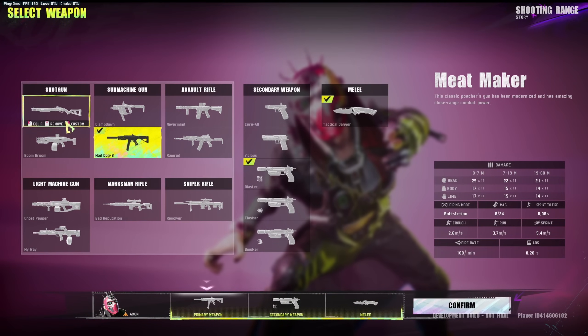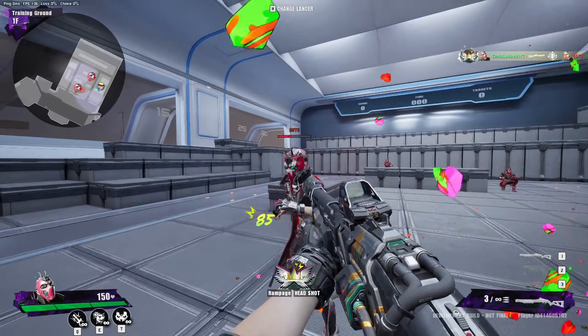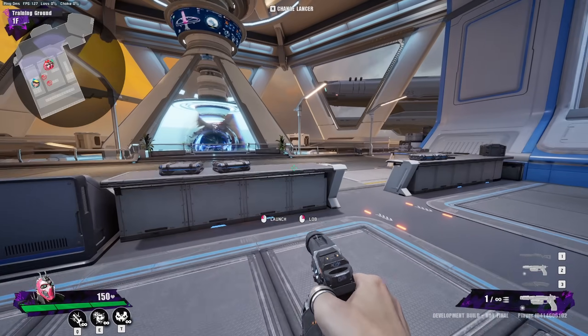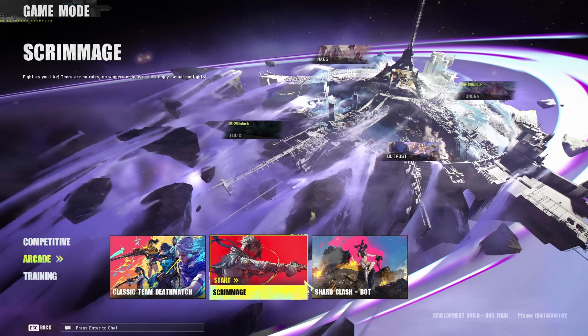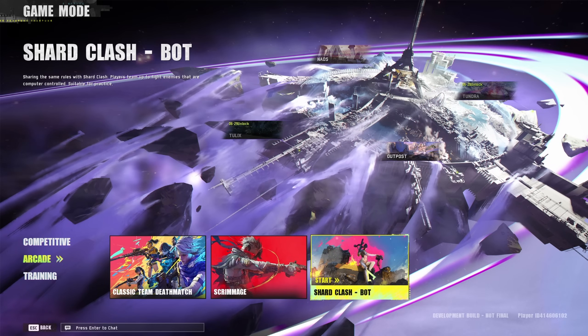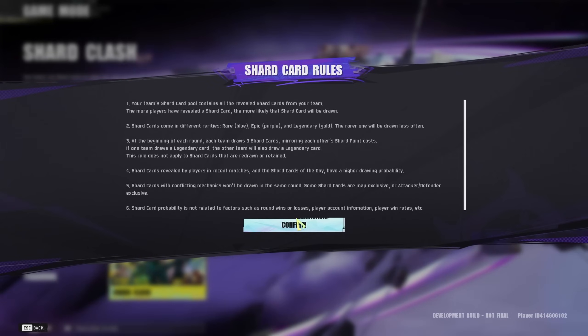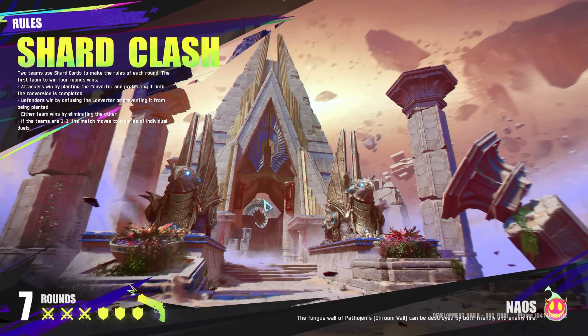That's all the characters. There are weapons like shotguns and normal stuff, and a flasher. All these weapons have a very unique sound design. Now let's get into the game modes: there's Classic Deathmatch, Team Deathmatch, Scrimmage — no rules, no winners, just gunfights and fun — a horde mode for killing bots, and the Competitive mode which is the main mode. Competitive has Shard Card rules. Cards come in different rarities and will change the pace of the game. It's basically a Valorant/Counter-Strike style game where you defuse and plant a bomb.